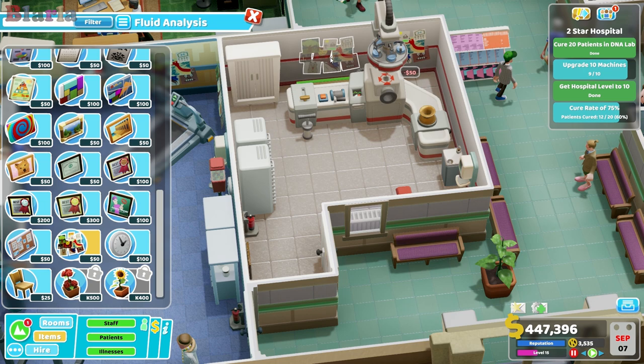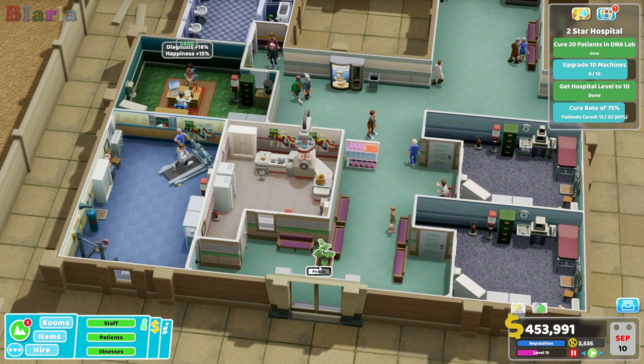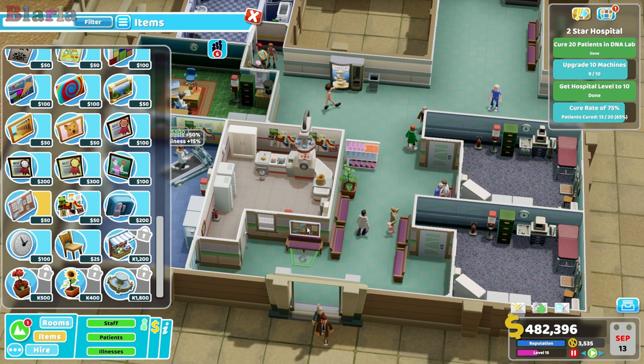I like to pop these behind the fluid analysis machine - that's always nice. Should we pop a clock up here? That's pretty good and it's level four. I'm pretty happy with it. So we might just go with it. We put Benny there. We'll get a notice board behind it. Good.